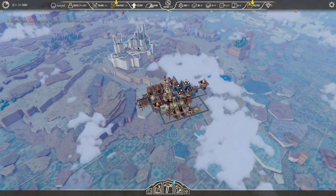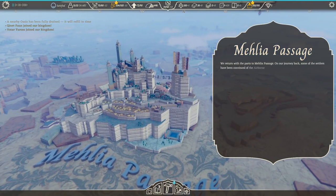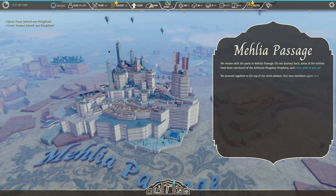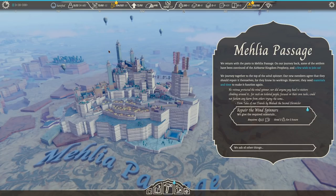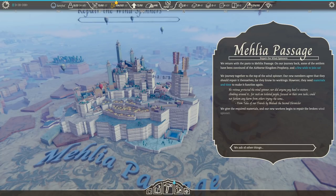Let's go say hello to Melia. We returned with the parts to Melia Passage. On our journey back, some of the settlers have been convinced of the Airborne Kingdom prophecy and wished to join us. We journeyed together to the top of the wind spinner. Our new members agreed they should repair it themselves — they need materials and time to make it function again. I'll give you some glass and some trees. Our new workers begin to repair the broken wind spinner. We must wait nearby for its completion.